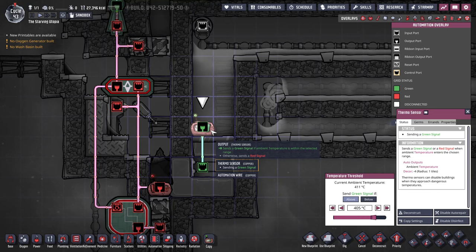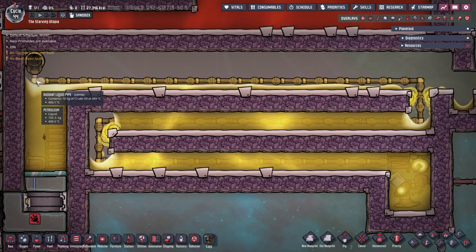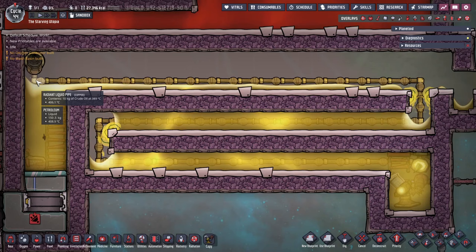To control the door, a thermosensor is used and needs to be set to just above the boiling point of oil — so 405°C is perfect, because we need to get the oil to just under 403°C.